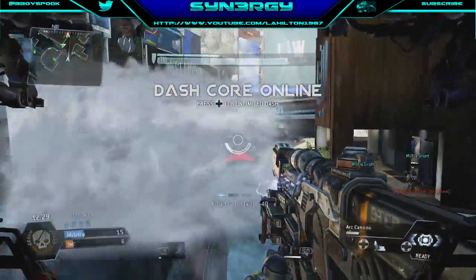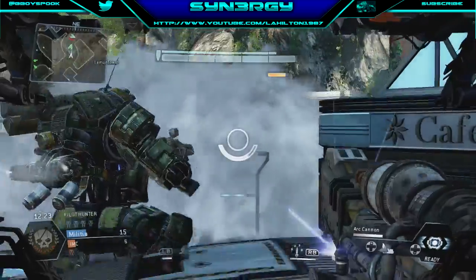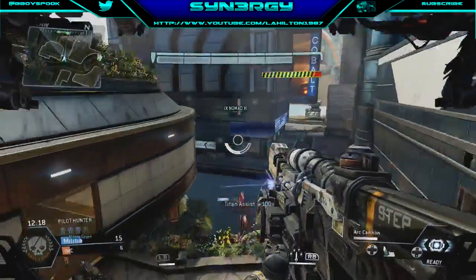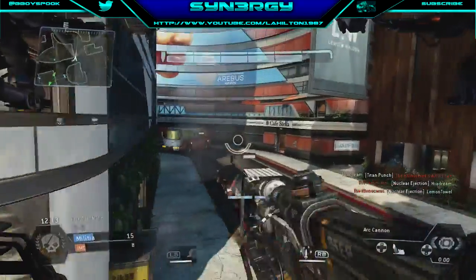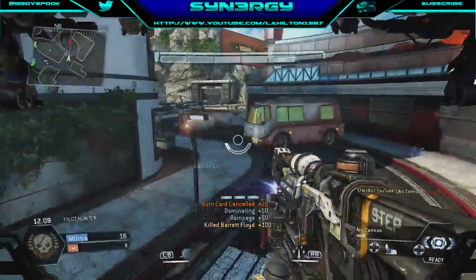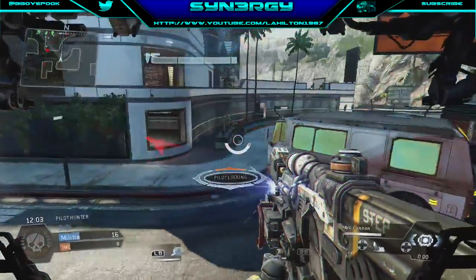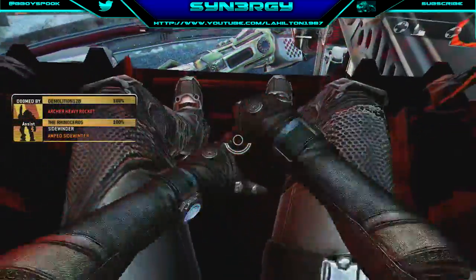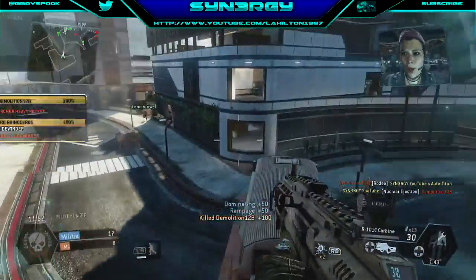We've got the dash core online and I'm being attacked from the back side, but that's where my team comes into play. We start working on the teamwork and take out that titan nice and easy. I just flank back around — thought that was an enemy pilot but unfortunately it wasn't. We take out the cloak pilot there, and we've got another pilot right at this car. Going to use the cluster — and we missed it. Okay, our titan's been taken out, let's see what we do with the nuke eject.